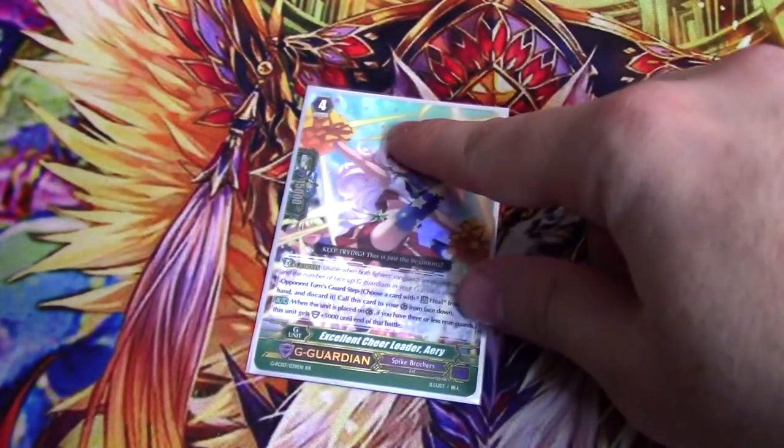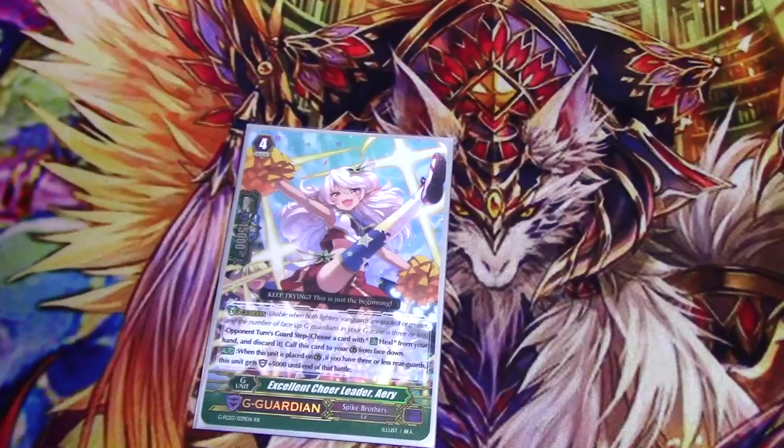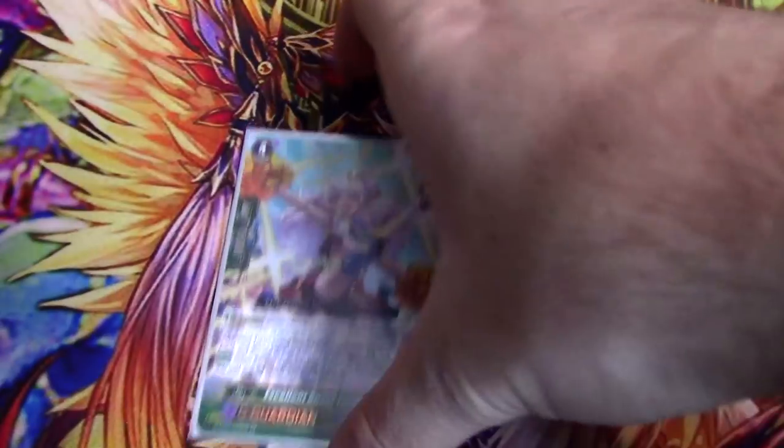One copy of the original Fires Collection grade 1 — if you have three or less Rear Guards, plus 5k shield. Usually a flip target for Linus, but sometimes you've got nothing to put back with the next card. Pretty easy to proc.